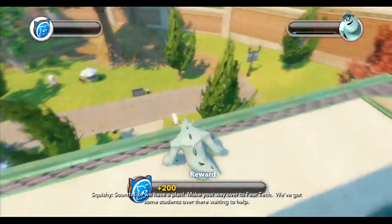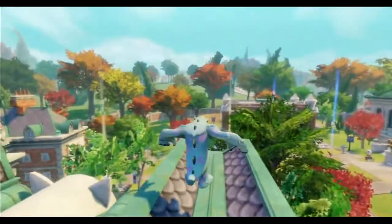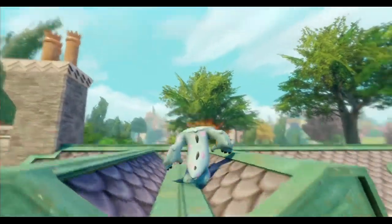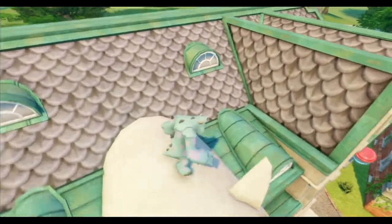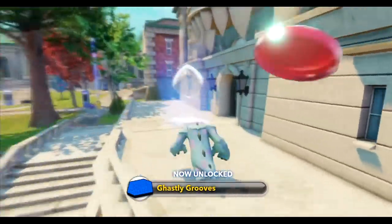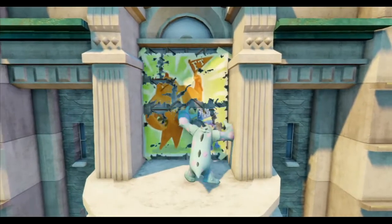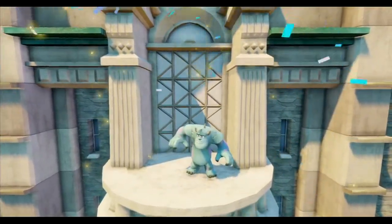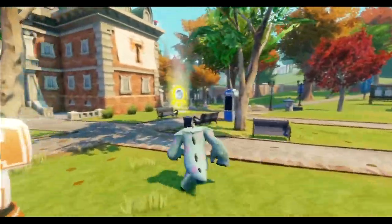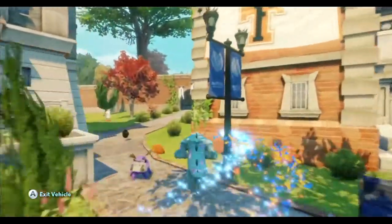Ooh, a crackling backpack. We've got some students over there waiting to help. I said we had four out of the five things done here. What's the fifth one we've got to do? Each building's got stuff on it, you have to repair it basically. Okay, so what's left here? I think we've got to head over to Fear Tech. That's what they said, right?